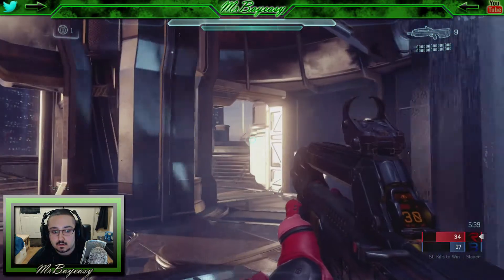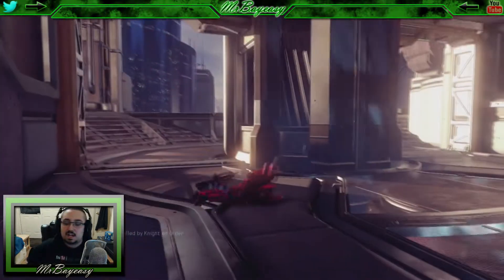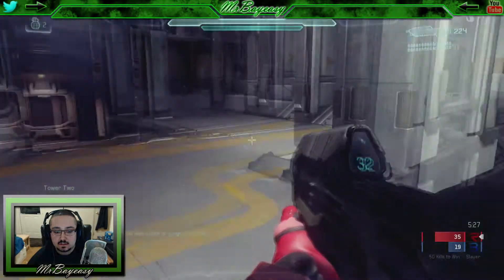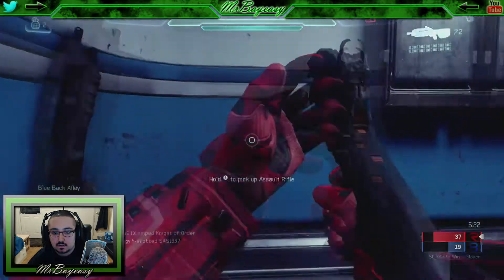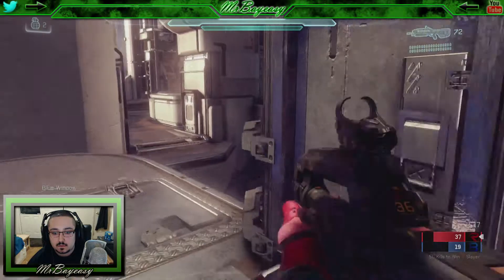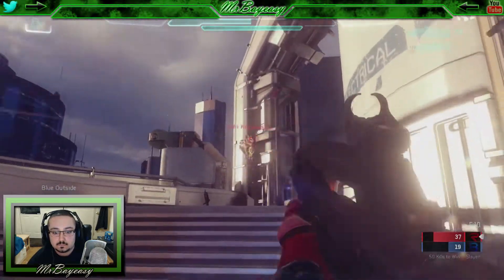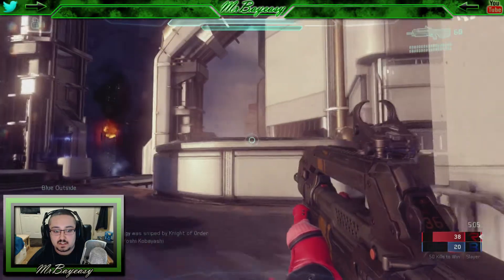This clip is a good example where there are a bunch of people in this area and I'm able to just sit there and be an annoyance. The enemy team is concentrating on other teammates to my left, and I'm able to actually suppress them — they're distracted, I put a lot of shots into them, stay alive, and regroup. Playing angles is so important throughout these clips.